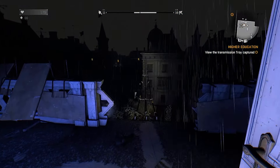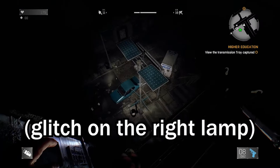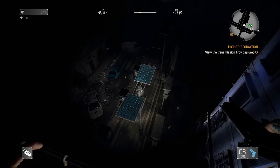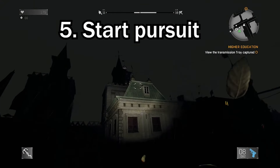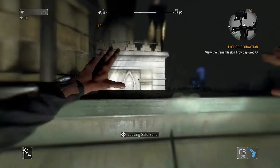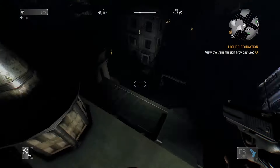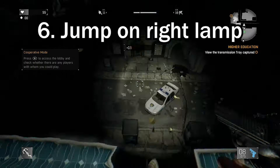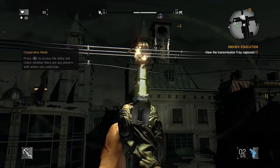As soon as you walk out, there's a cable right in front of you with two lamps. Not the left one — you're going to want to be on the right one. The right one is where the glitch is going to take place, but what you need to do is start a pursuit first. So let's go up here and get some volatiles to spawn. As you can see in the top right of the map, there are some on screen.